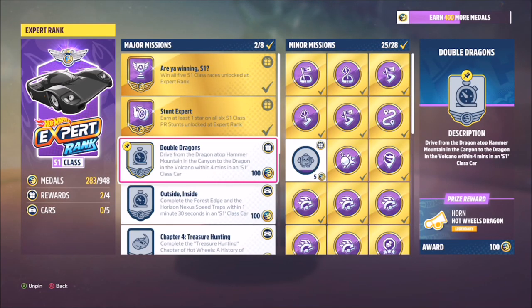Hello and welcome back to the channel. Now this challenge has been requested by a couple of people, so here we go. This is the guide for the double dragons challenge. This wants you to drive from the dragon on top of Hammond Mountain in the canyon to the dragon in the volcano in under four minutes in an S1 class car.